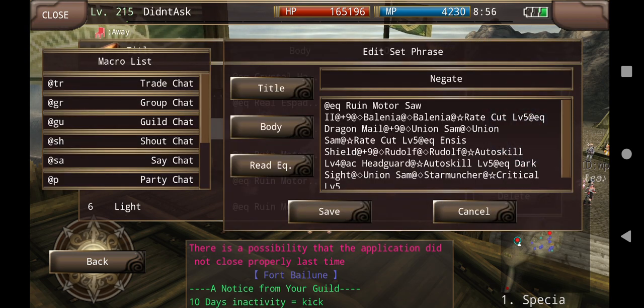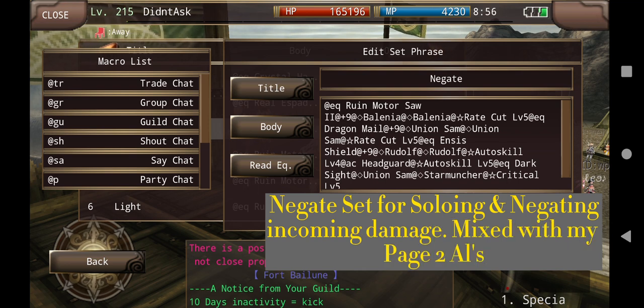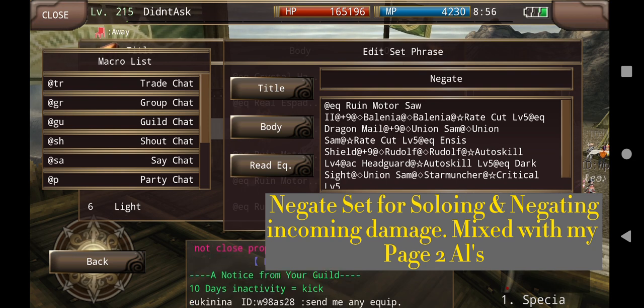Now we're going to go to my Negate set, which is my favorite type of resistance set. I know a lot of people typically like to use Bellow of Order, but I do have a set for that as well — it's just not refined. We have the common Ruin Motorsaw, Dragon Mail, and I'm using Union Sam's. I know I could use Bodyguard Core, but because I want to do a little more damage and be able to use Dual Blow, I might have to switch things around later.